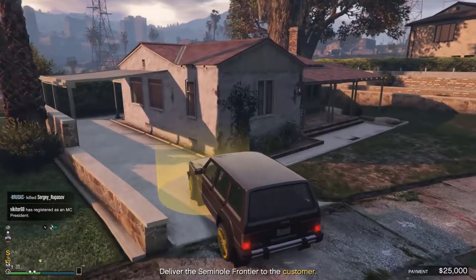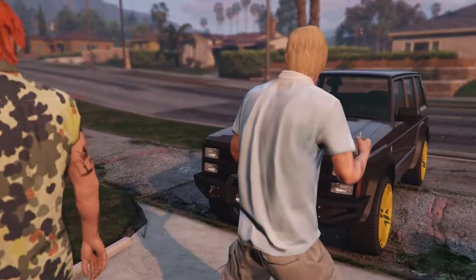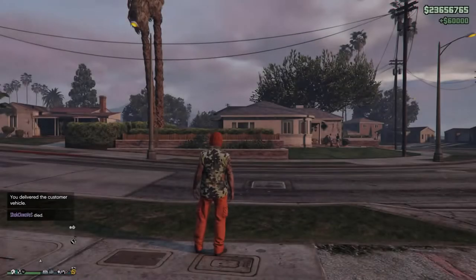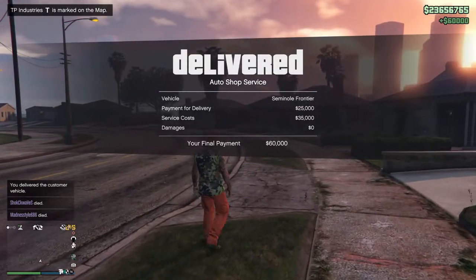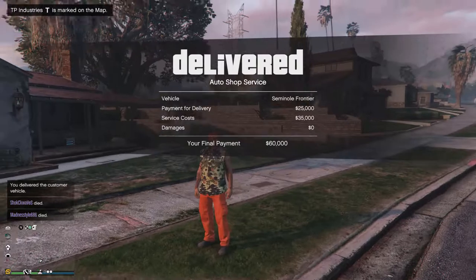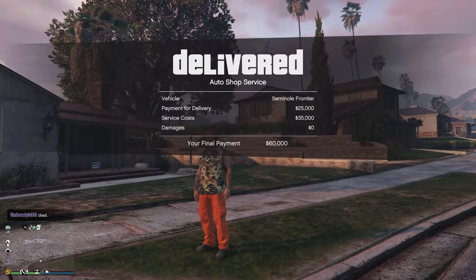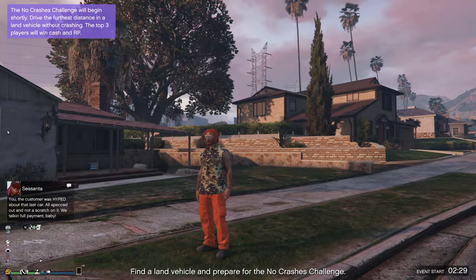So here we are — delivery at our door, smashes the back doors in, nice and easy. Some ungrateful guy getting the car, and it's slow as well. I did upgrade and tune it above what the customer wanted to speed it up a bit. So here we are: $60,000. With the $35,000 investment, that's only about $25,000 payout total. The summary is right there — it's not really going to make you a lot of money. Let's get out of here and try something else.